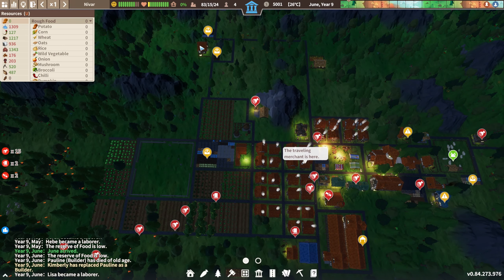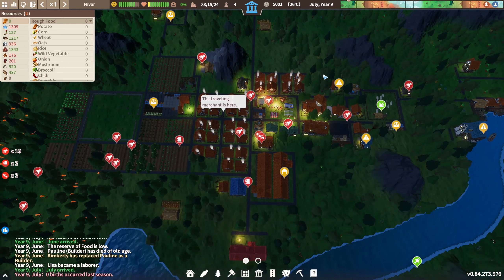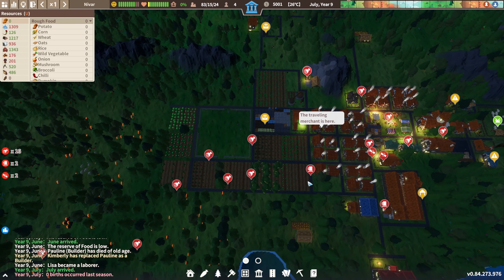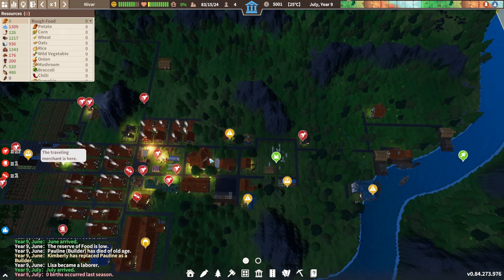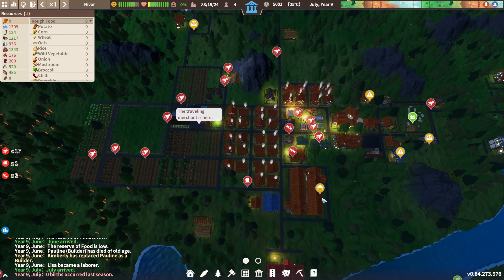Hello and welcome to Settlement Survival, where we're struggling with food. Today the idea is that we see if our farms over here are helping us with that, or if not at all, if we need to do anything else. I feel like we could be doing better and we need more animal pastures as well — that will help us.